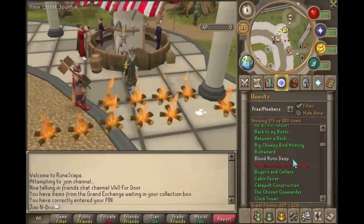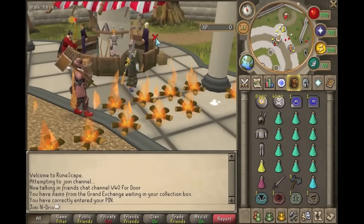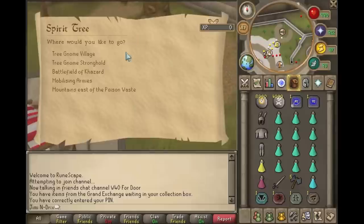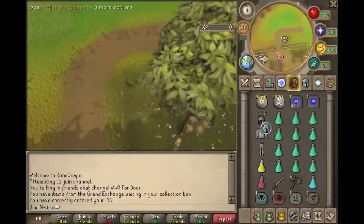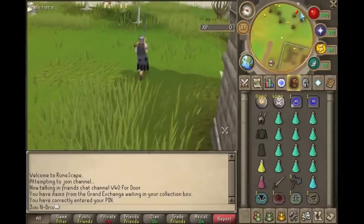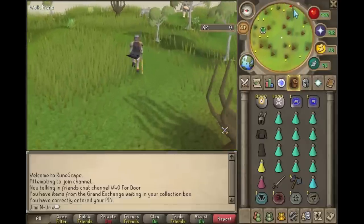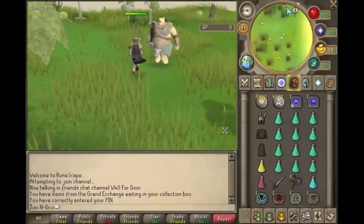I would suggest having done the quest As First Resort so that you can use the spas — I just find it to be a bit more helpful in the longer run. So let's go to the mobilizing armies spa and let us start. Just to keep the gear from degrading. This is my first commentary guide.